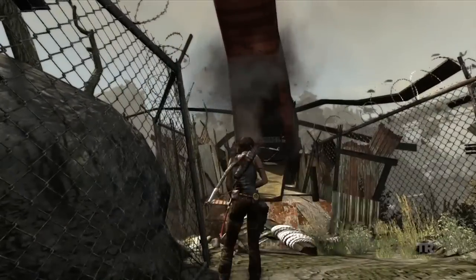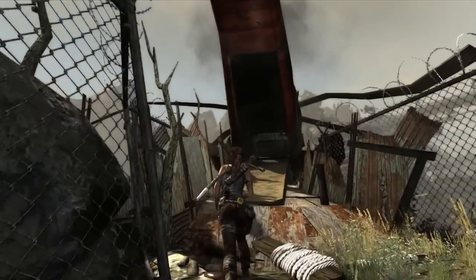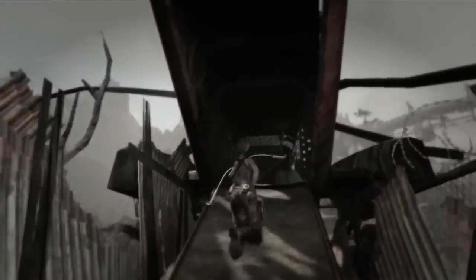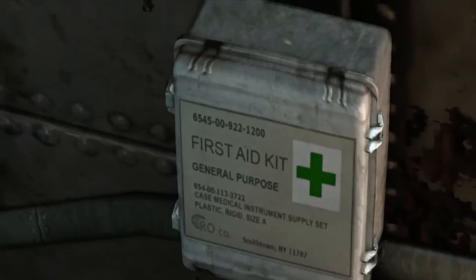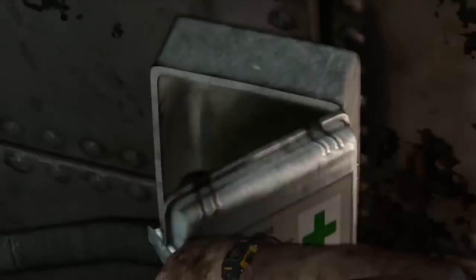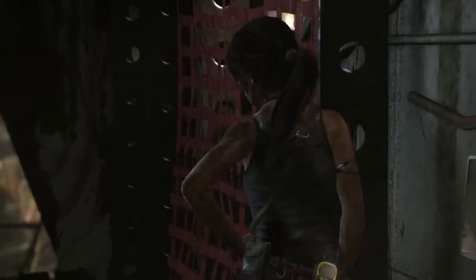Using the rope arrow, Lara is able to pull her way into the crashed chopper, where she hopes to find something to deal with her injuries.